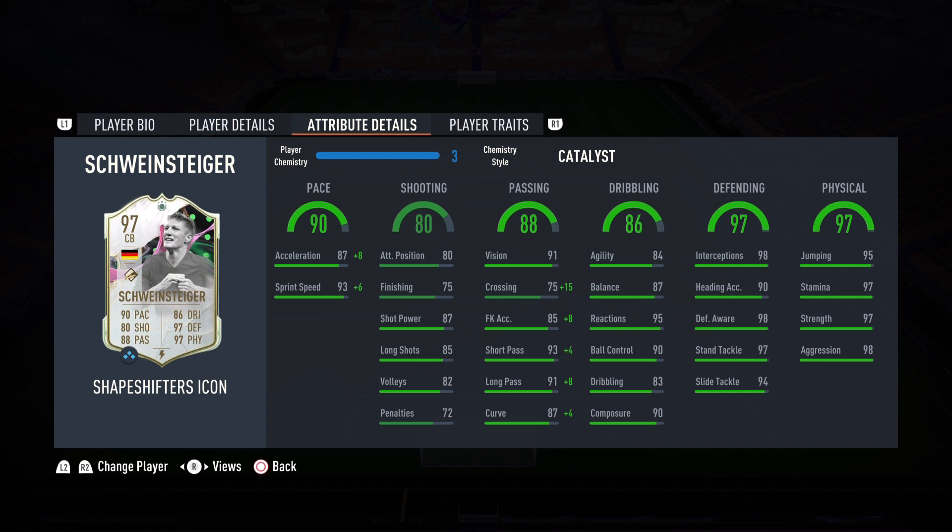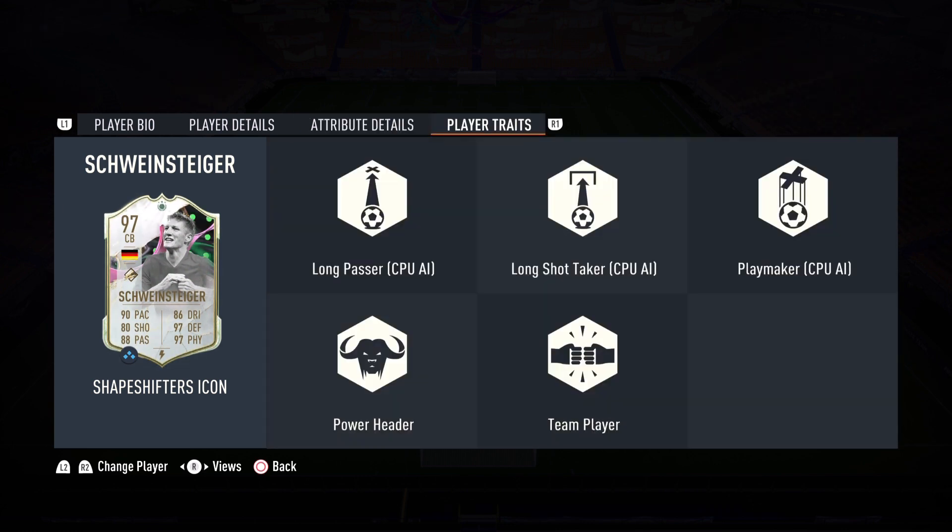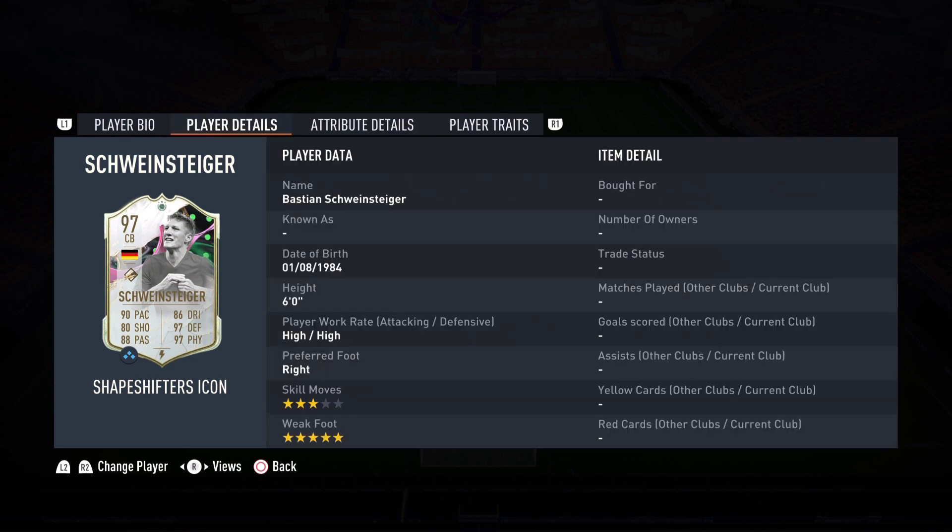Dribbling of 86 — 84 agility, 87 balance — that is way above average for a center back. He's gonna feel really good covering side to side. Reactions of 95, composure 90 — really good there. Defending 97, physical 97. If you press circle you should be able to get the ball back. I like the awareness, standing tackle, strength, aggression — I like this card as a center back 100%. Player traits: long passer, long shot taker, playmaker, power header, and team player.